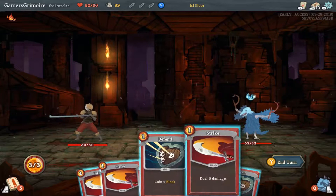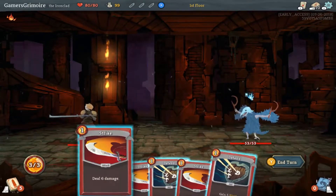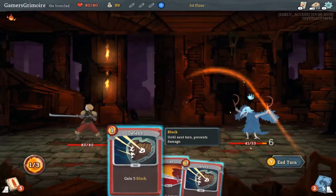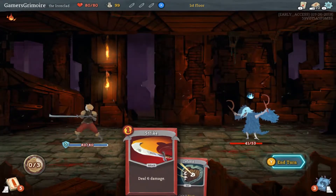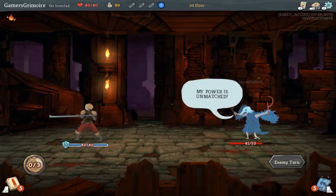So we have strike, strike, defend, strike, defend. Seems like he's going to do a magic attack. Strike, strike. You just play everything? No, you have limited energy — it's shown there on the left. So we have three energy, we use three things.